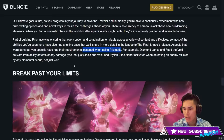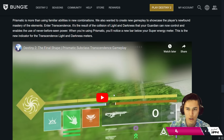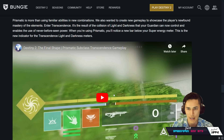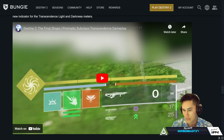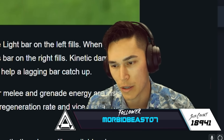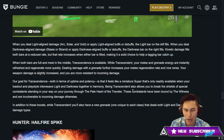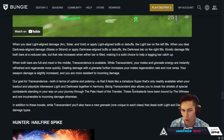Now break past your limits. Prismatic is more than using familiar abilities in new combinations — we also want to create new gameplay to showcase the player's newfound mastery of the elements. Enter Transcendence. It's a result of the collision of Light and Darkness that your Guardian can now control, enabling the use of never-before-seen power. When you're using Prismatic, you'll notice a new bar below your super energy meter — the Transcendence light and darkness meter. When you deal Light-aligned damage (Arc, Solar, Void) or apply Light-aligned buffs or debuffs, the light bar on the left fills. When you deal Darkness-aligned damage (Stasis or Strand) or apply Darkness-aligned buffs or debuffs, the darkness bar on the right fills. Kinetic damage fills both bars at a reduced rate, but that rate increases when either bar is filled.